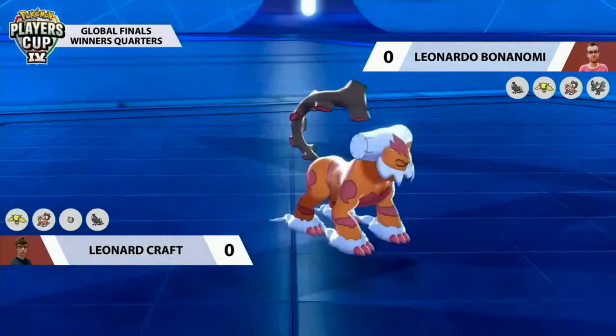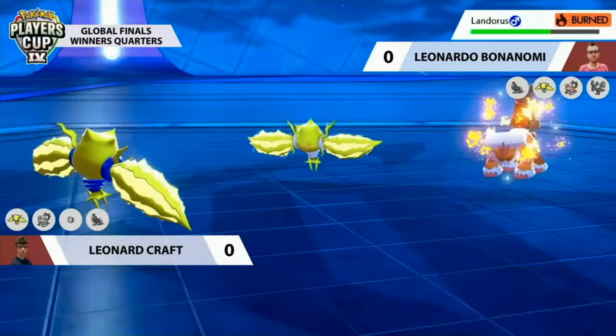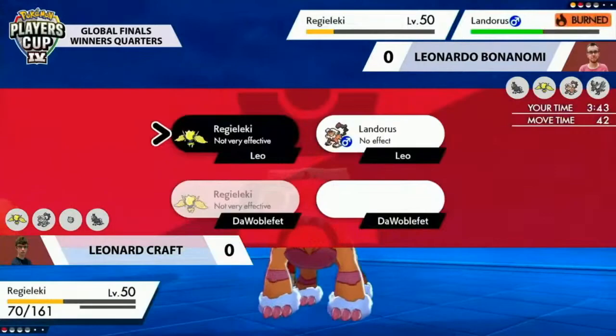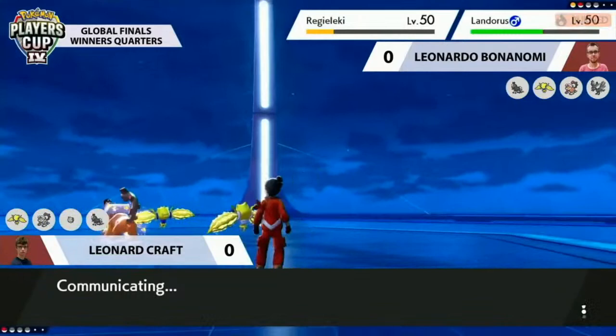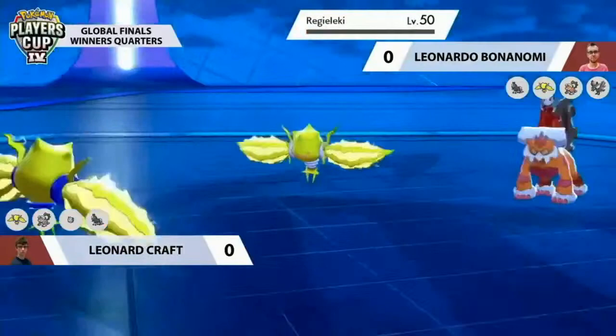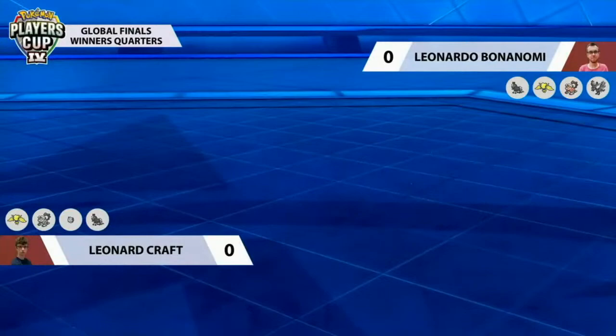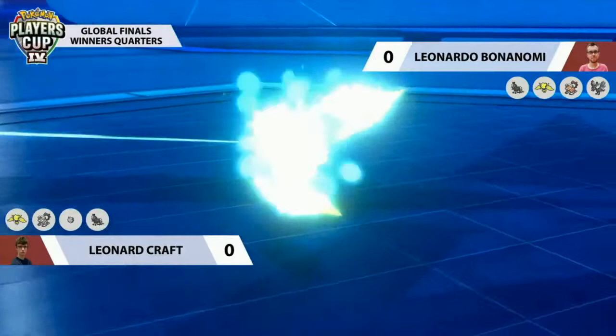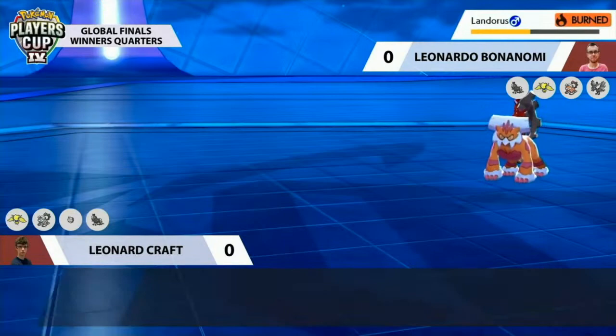Fly does connect onto Leonard's Landorus, knocking it out — so it's two-to-one at this point. Regieleki physically cannot touch Landorus, so even though Leonard tried his best with Max Airstream speed boosts and protect, it just isn't enough when you only have Electric attacks against a Ground type. Earthquake from Landorus secures the knockout, giving Leonardo the Game 1 win. The double Swords Dance out of Leonardo is what ultimately wins it for him.